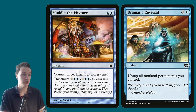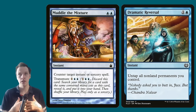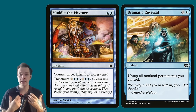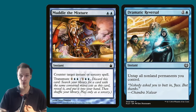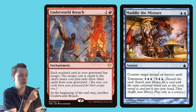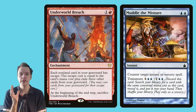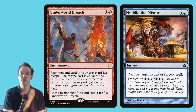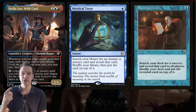I'd also like to highlight Muddle the Mixture. Countering target instant or sorcery for two blue mana isn't great, and tutoring for a CMC 2 card for three mana isn't great either. But it's a Swiss army knife — more options compared to Spellseeker. I'm not telling you to play or not play Muddle the Mixture or Spellseeker — I'm giving you information to consider. One specific case for Muddle the Mixture: you can find Underworld Breach with it, which is definitely worth considering. It's easy to tutor for instants and sorceries in blue, but finding enchantments is trickier, and sometimes you really need to tutor for Underworld Breach specifically.